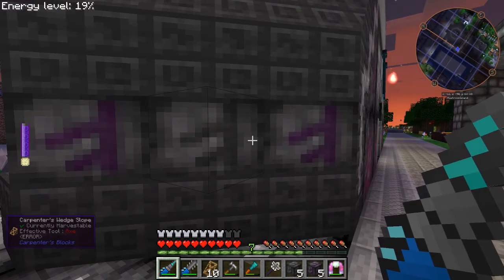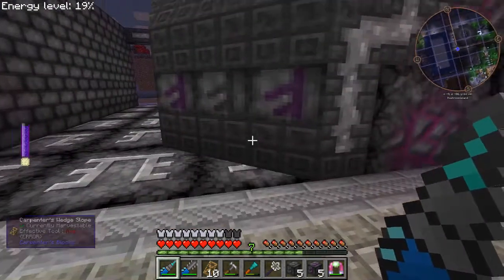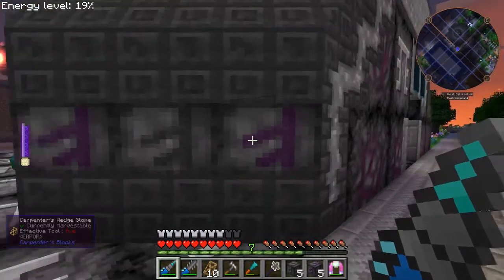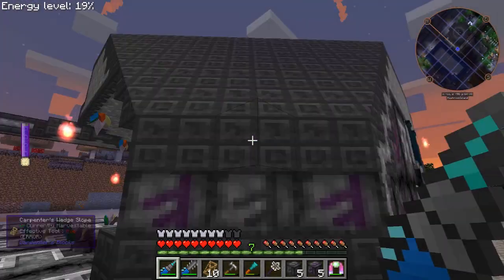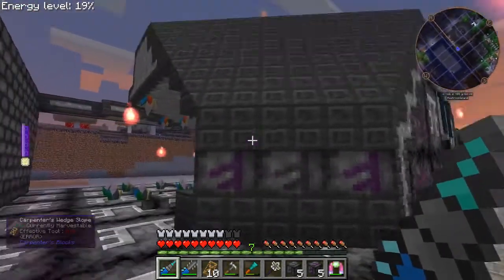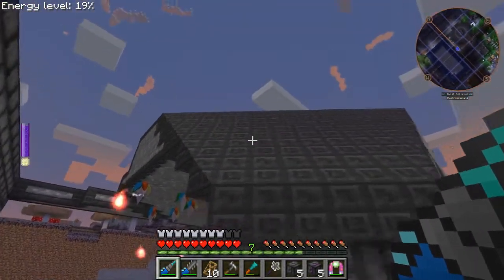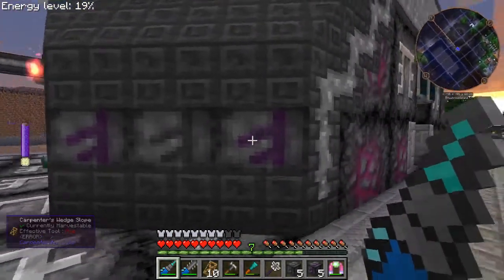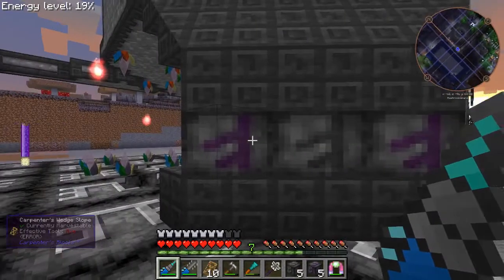It does look like it does different symbols if you put them down flat, but when you put them in carpenter blocks it always comes out to the same symbol. Still better than it all being the same, I suppose — it does kind of break things up nicely. So we'll just have to pretend that this is our favorite letter.